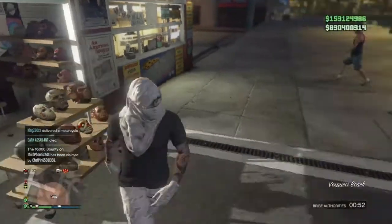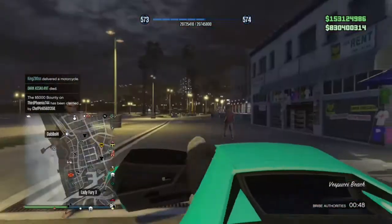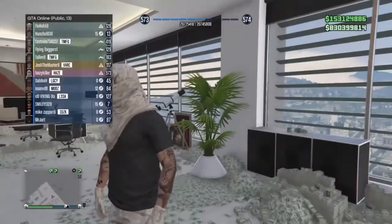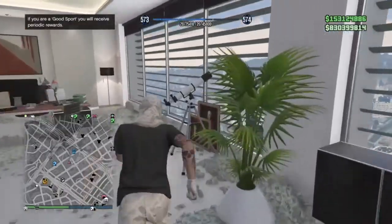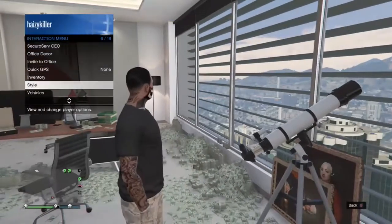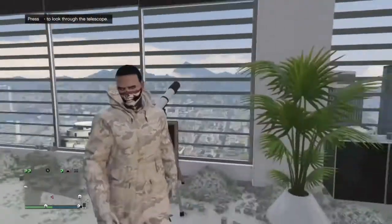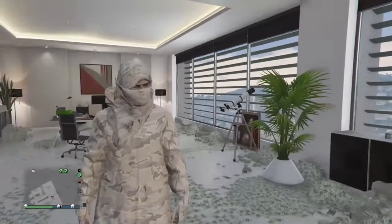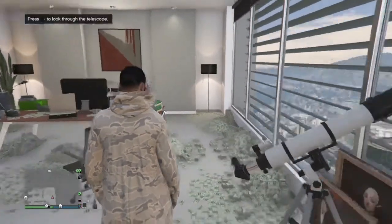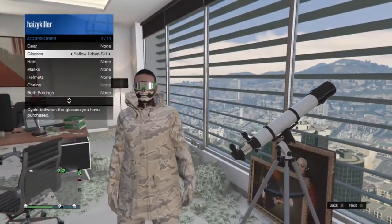It just tucks in nicely with the overcoat and makes it stand out a lot. Once you've got the mask, go to any telescope on the map — it doesn't matter which one. Run into the telescope with the mask on, and then select the outfit we saved earlier. Walk away and you'll see the mask will glitch on. Do the telescope glitch again — run into it, press right on the D-pad, spam A until the mask glitches off, and then put on whatever glasses you want with it.